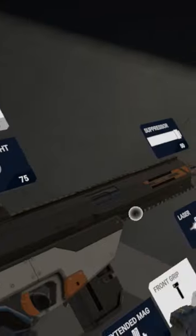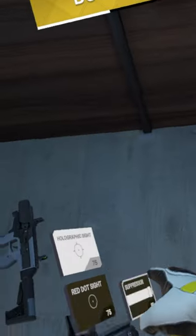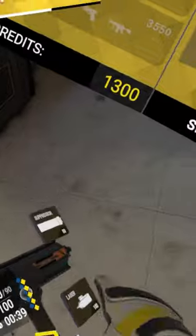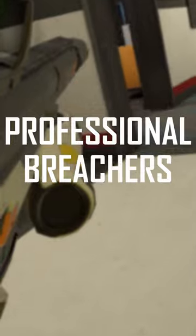The goal after pistol round is to buy a Vezin, the one-tap headshot assault rifle. The way to get there is by buying low-cost pistols like the Cyclone, which can absolutely destroy your enemies until you have enough for a Vezin. Getting that sweet rifle as soon as possible gets you one step closer to becoming a professional Breachers player.